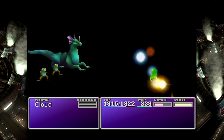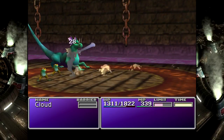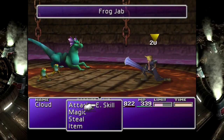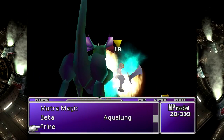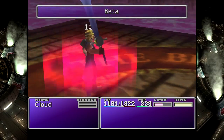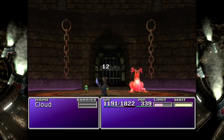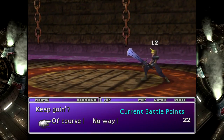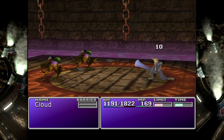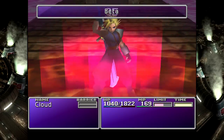Wait a second — I have Enemy Skill, I should be able to use Frog Song. Knowing how to game the reel is basically the whole trick to the arena. Screw you guys — we're going nuclear! I'm sort of hoping that Gradual Petrify wears off once they're gone. It did not! We have found the means of our doom: Gradual Petrify.